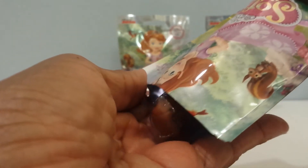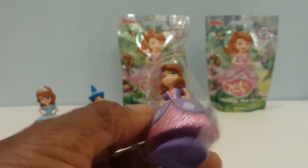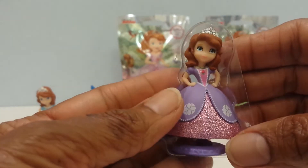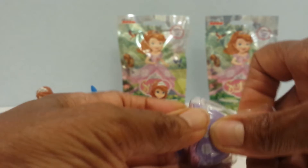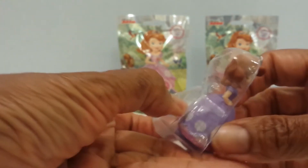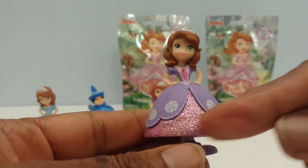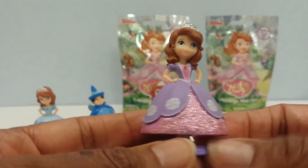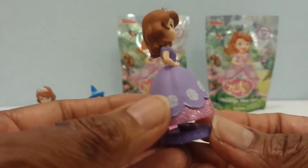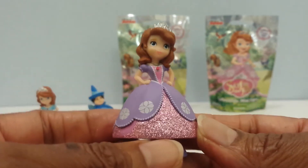Let's go on to the fourth one and see what's in this one. It's Sophia again — this time it's the rare glitter one! Oh, look at it — awesome! Let me pop her out. Beautiful. Her dress is glitter down here, the pink part is gold, and her little crown is glitter. It's just like the other one but it's glitter. It is beautiful. How pretty is that?